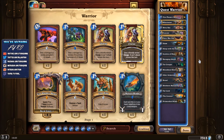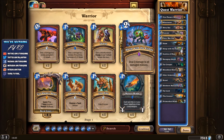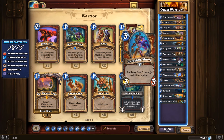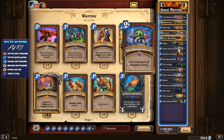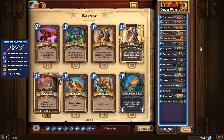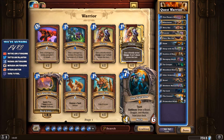The rest of the deck consists of board clears: Brawl, Sleep with the Fishes in combination with Ravaging Ghoul or Whirlwind to clear boards with smaller units. Sleep with the Fishes deals 3 damage to all damaged minions, including your own minions, so keep that in mind. Overall the deck is kind of cheap - you only need Firebloom's Heart and the Curator as legendaries.